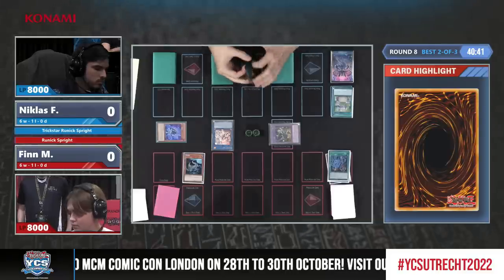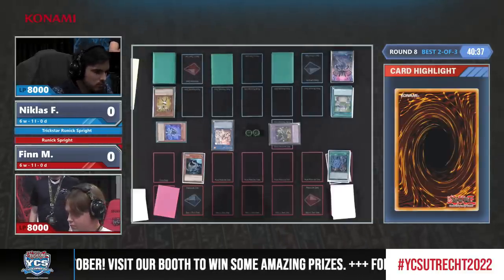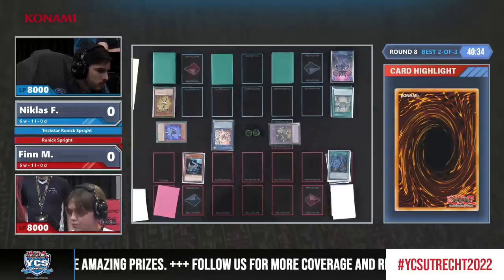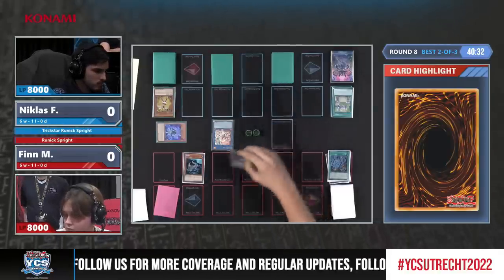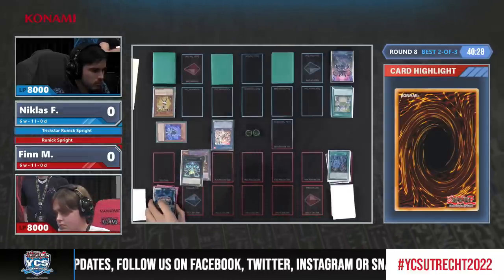How many Fountains does he play? Only one — and Finn is also only on one copy of Runic Fountain. Oh, this could be devastating, but he does not even activate the effect; he just goes into Gigantic Sprite. Makes sense — you shouldn't really have too many cards at hand.